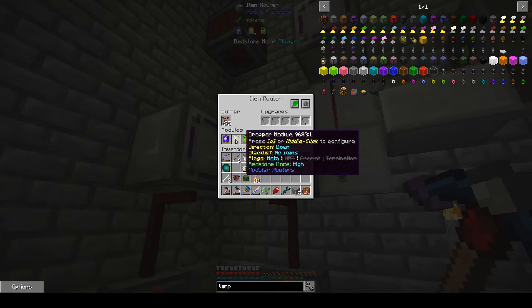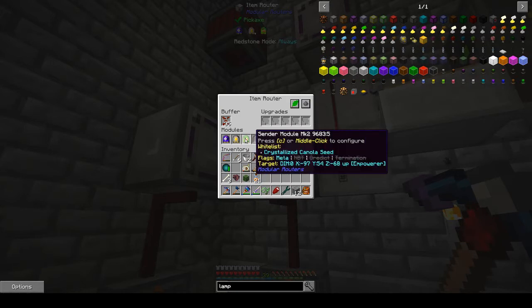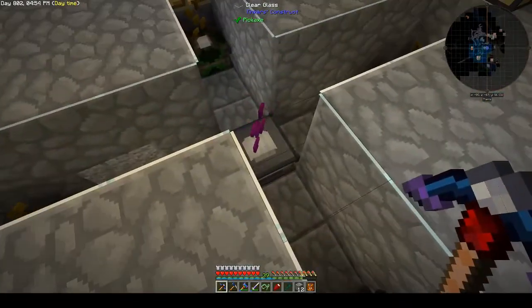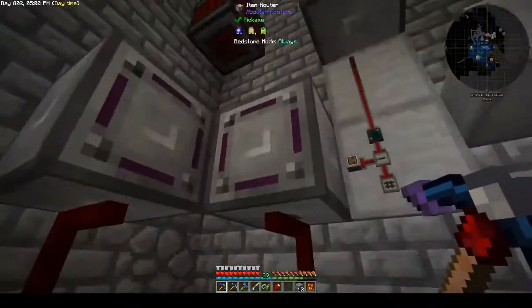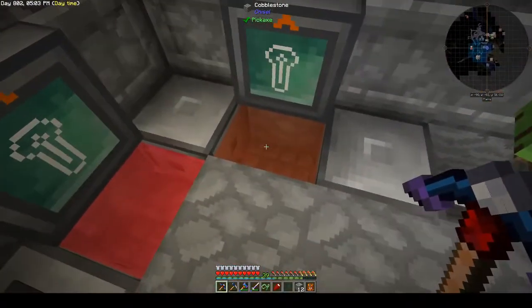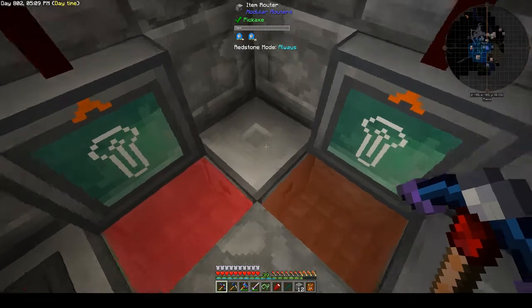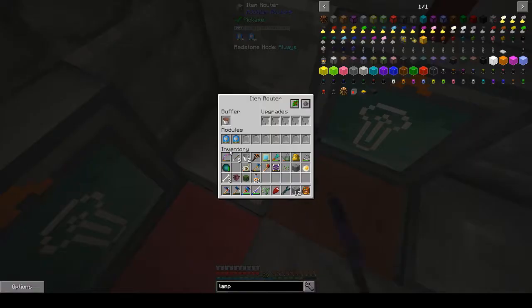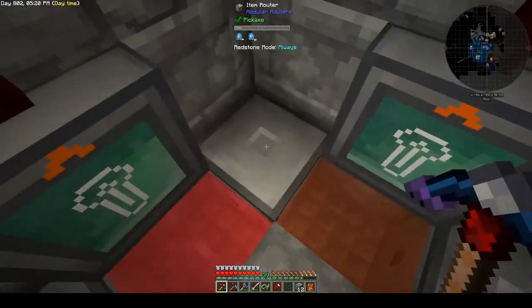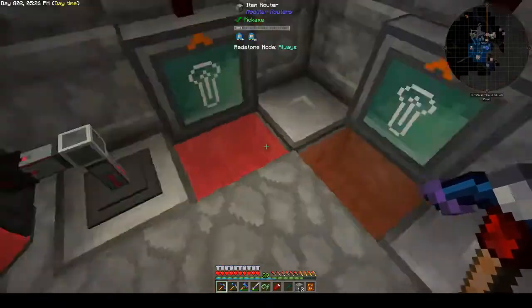This module has a redstone enhancement, so it runs only on high. The other thing this item router does is send crystallized canola seed down here to our empowering system. As it drops there, you'll get crystallized oil. This will then be absorbed by this item router here, which has two fluid modules. The fluid module to the right — this pool here — will only accept crystallized oil, and to the left will only send out crystallized oil, so you'll end up with crystallized oil in this pool as well.